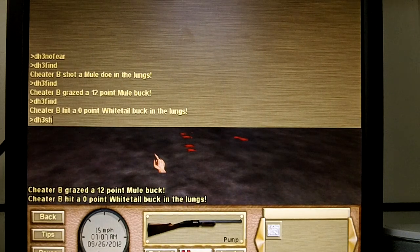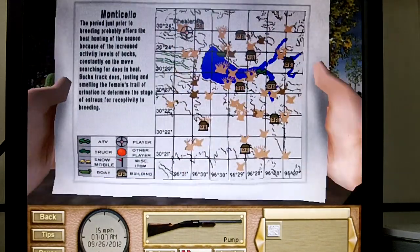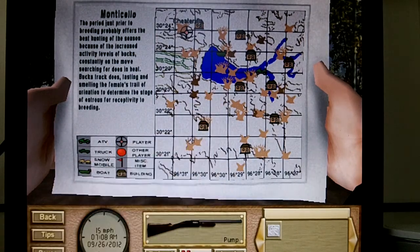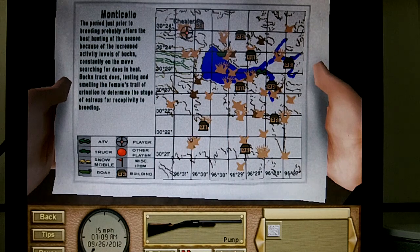Another cheat is DH3 show me — this involves the map. This is why I wanted to bring the map. It shows you all the deer in the area. The white ones are mule deer and the brown ones are the whitetail ones. So you can obviously see there's not a lot of whitetails in the area. We just killed one, so that's pretty good.